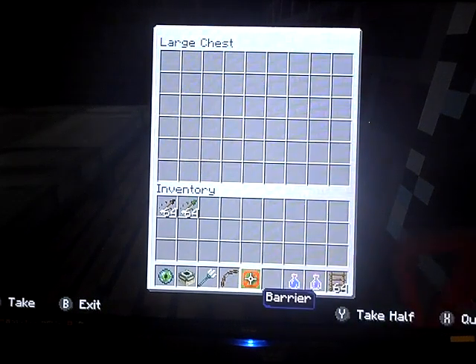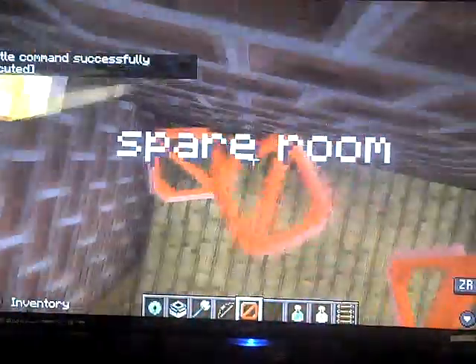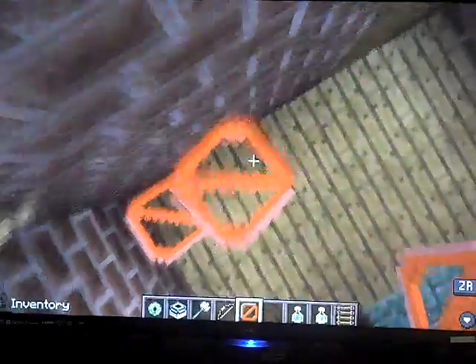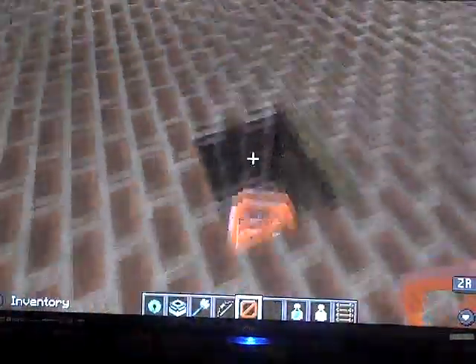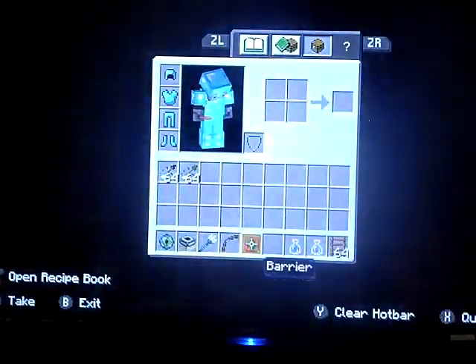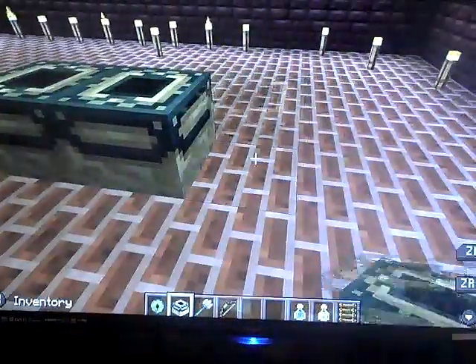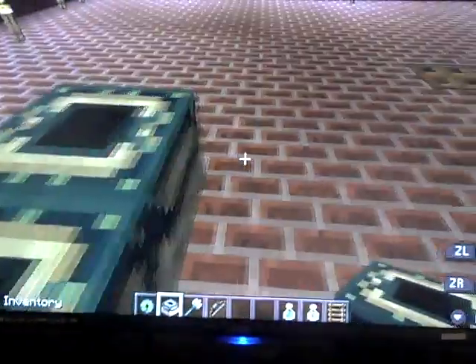I've just realised creating the End Portal is quite creepy. I'm going to show if I'm ready to beat the Ender Dragon — I actually don't think I'm ready. What I want to show you is in this chest: to get a barrier, you just want to do slash give your in-game name, or slash give at P, barrier. I've got barriers here. There are only the barriers at the moment. I'm crazy, so I'm going to do it, because I'm crazy.